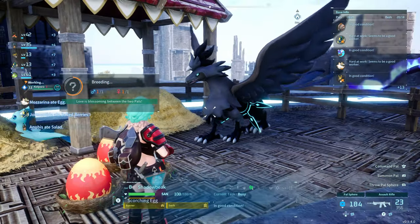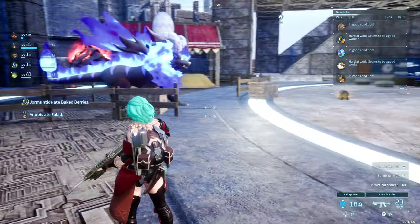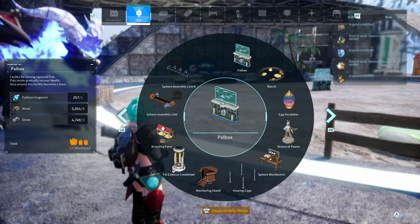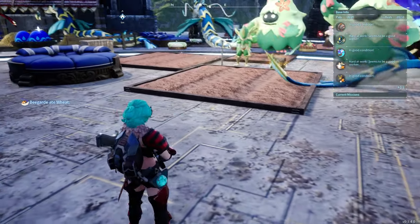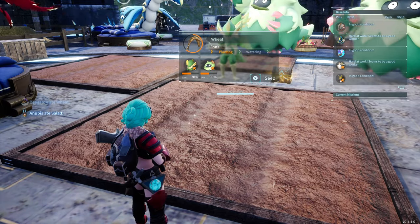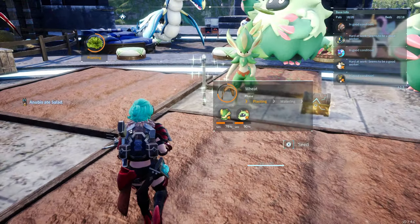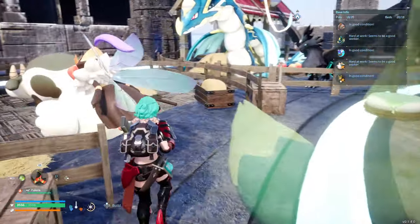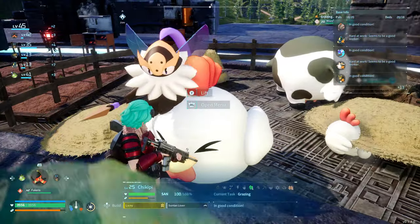To do this, you'll need a male PAL and a female PAL — don't worry, every PAL can be male or female, despite what their anatomy might otherwise suggest — and then cake, because there's no romance without cake. To bake a cake, you're going to need some flour, eggs, honey, milk, and berries. You should have more than enough berries, and if you're growing wheat, flour's easy as well.